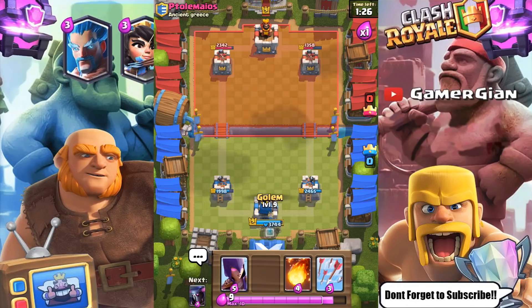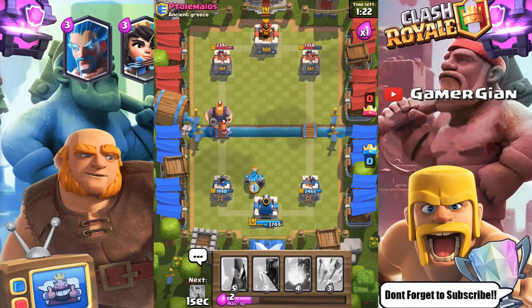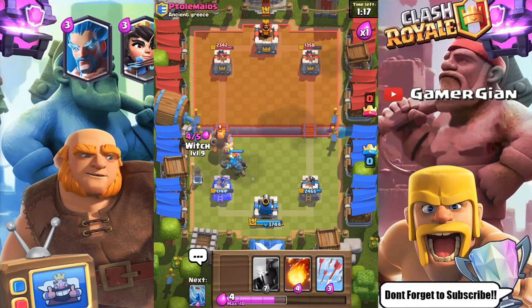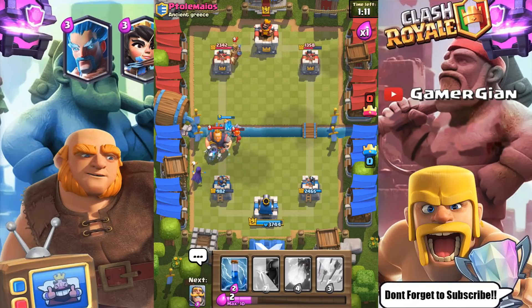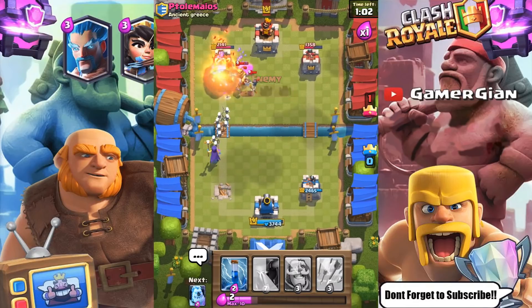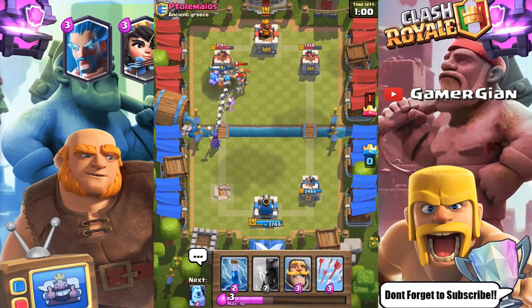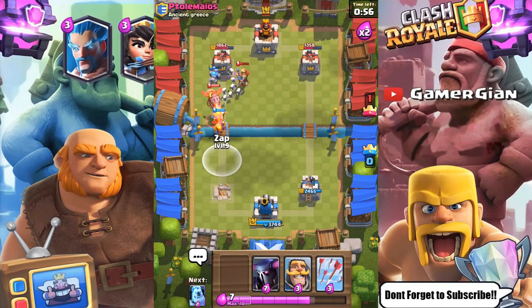I feel like I have a really comfortable lead. I'm going to go ahead with the Golem. Valkyrie is actually going to do work — this might be tower down, guys. It's kind of a shame because I've only lost one tower, but I think I might lose it here. The Golem is going in, the Witch is doing work. Let's go with a Fireball. A lot of damage there, guys. But we've got to be kind of careful — we don't have this locked in the bag at all.